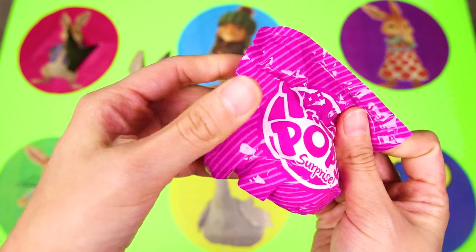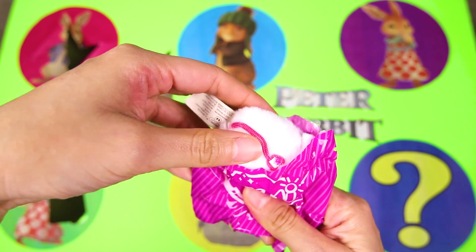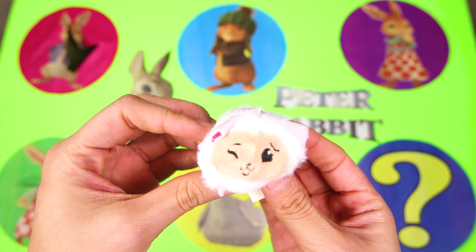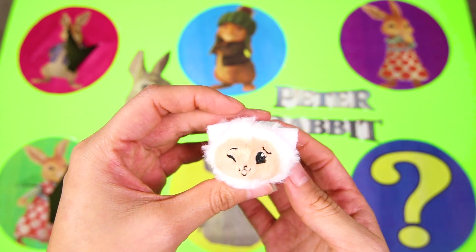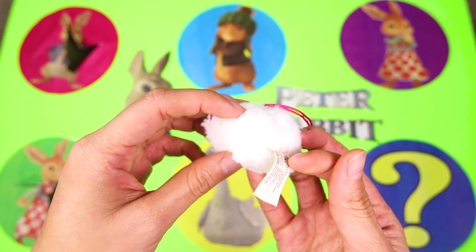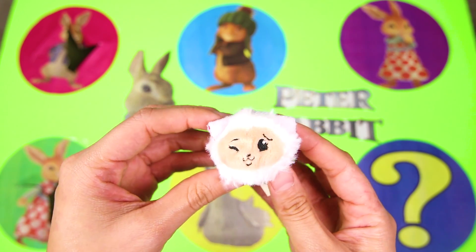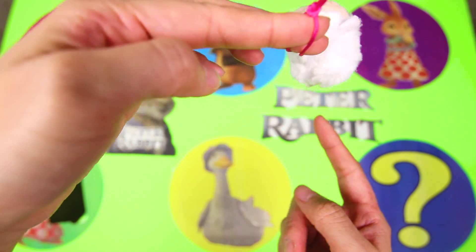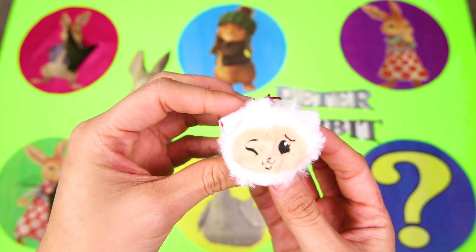Bibble's favorite thing to say is 'you're wooly wonderful!' That's because sheep have wool. And here she is, Bibble the Lamb! She has one eye closed — I think she's winking at us! Her wool is pure white and really soft. But the coolest thing is that Bibble is an ultra rare Pygmy Pet — we're so lucky!